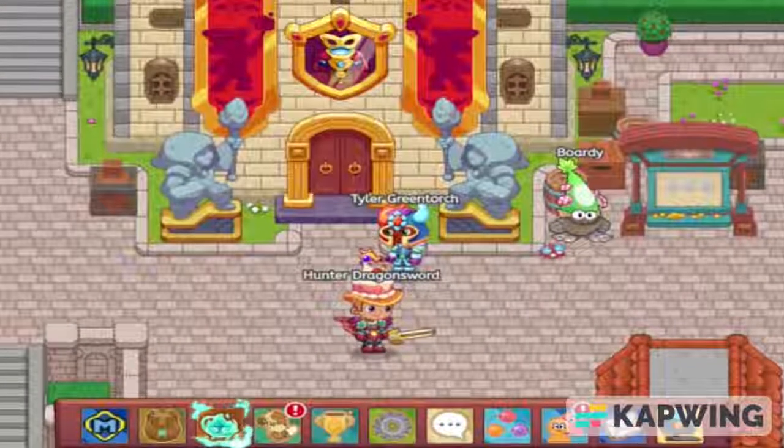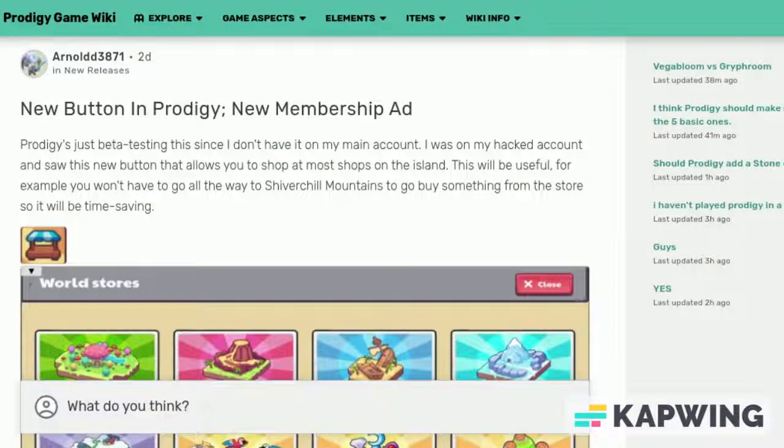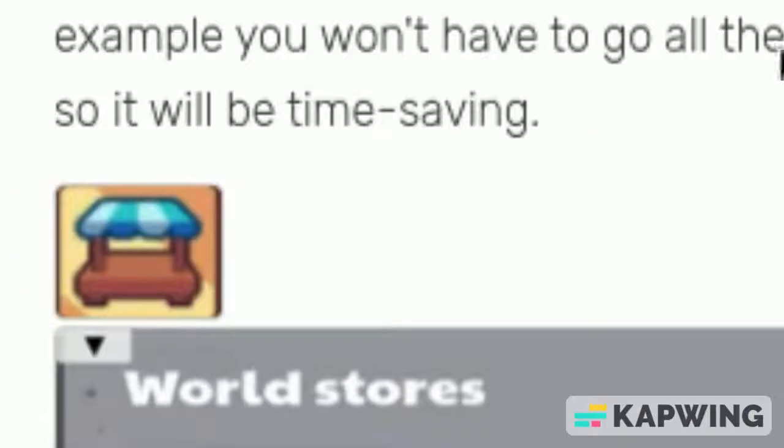Prodigy just released a new beta testing update, so in this video we're going to be checking it out. Here we are on the Prodigy wiki, and as you can see, this is a new button that I'm talking about — here we have the icon for it.